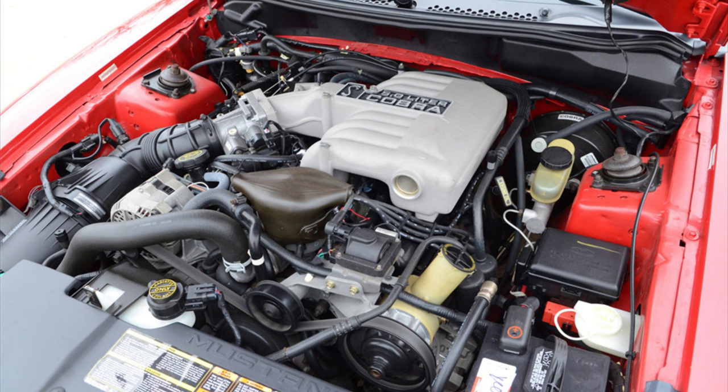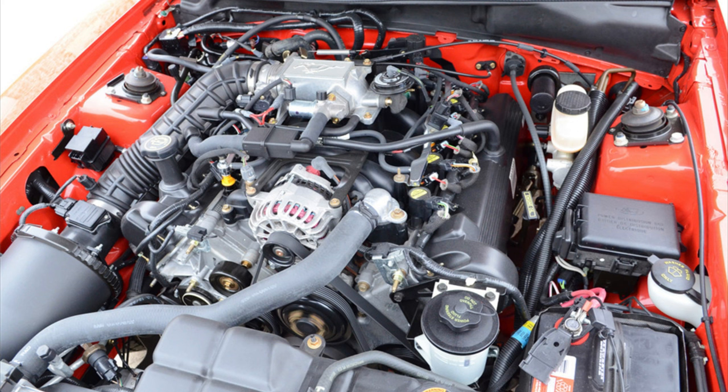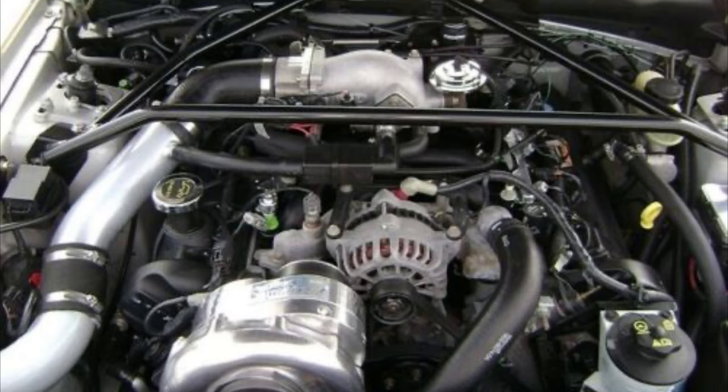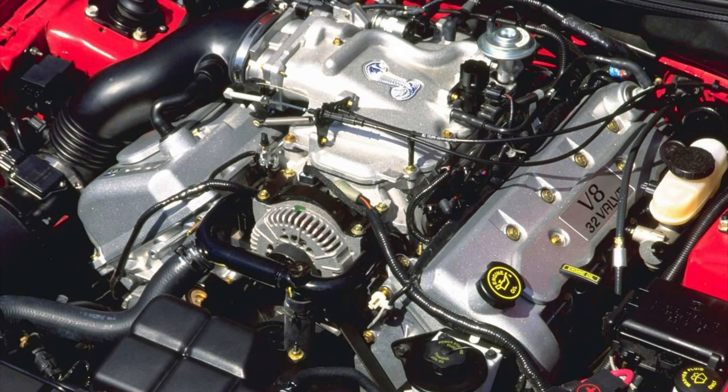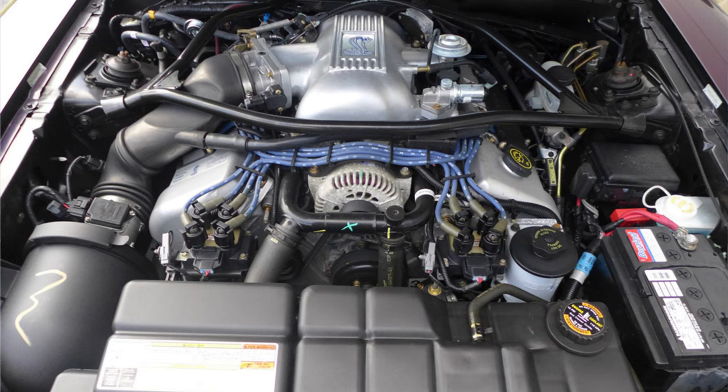So now we have three engines left. We have the pushrod 302 small block, which was available from 1994 through 1995 during the SN95 production life. After that, the 4.6 two-valve mod motor came into play, available from 1996 through 2004. And finally, we have the 4.6 dual overhead cam four-valve mod motor, which was also available from 1996 to 2004.